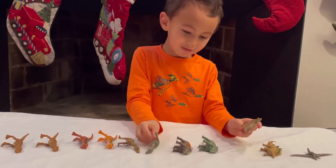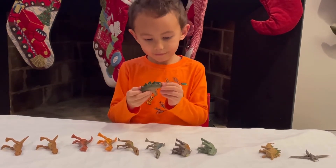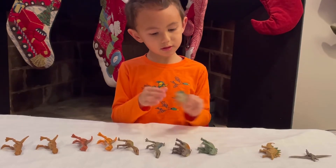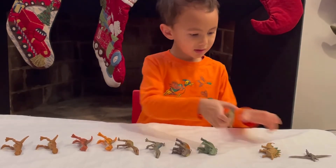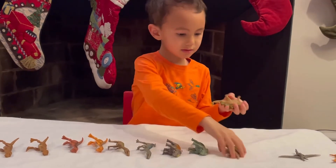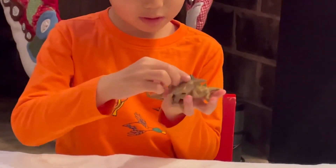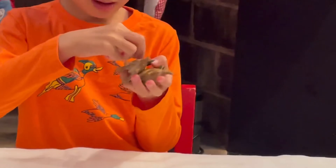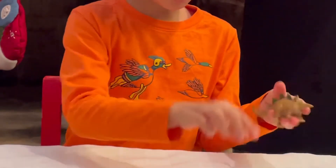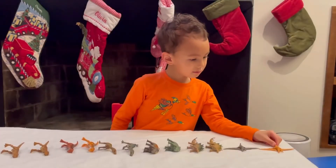Okay, now moving on to Stegosaurus. The new generation has a movable tail. And here's the old generation from wave one — it also moves its tail. They're slightly different: the old one has green on the top of the spine, while the new one only has green on the spikes. So they're slightly different.